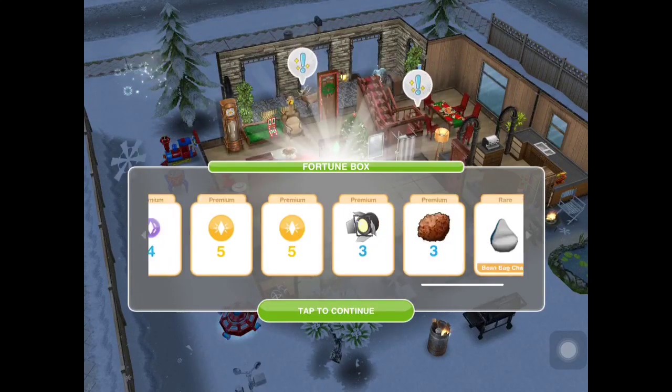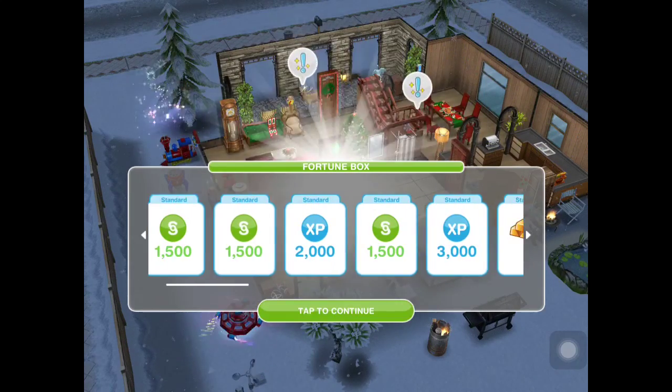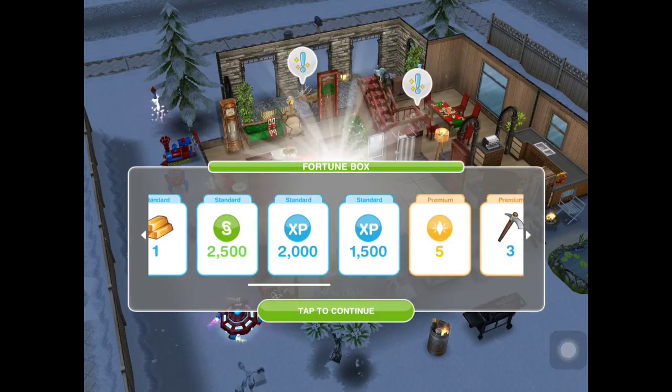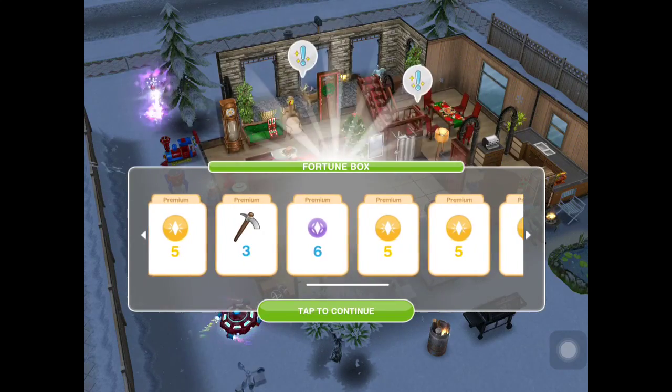As well as the beanie bag chair and the Neo Tokyo chest — those are the 2 rare items that I got. But the coolest part for me is getting all those social points. And again, this is opening the fortune box.